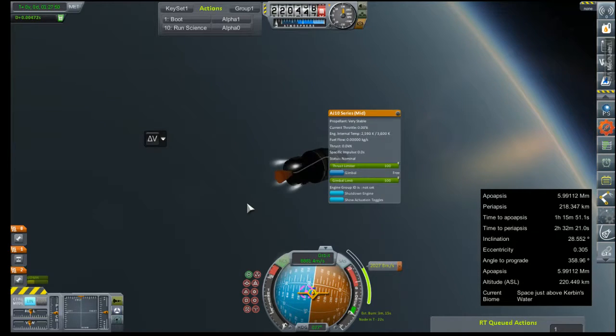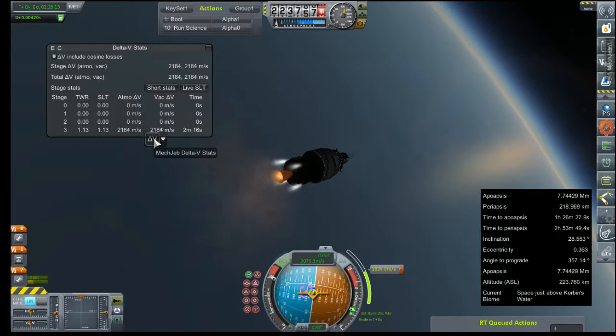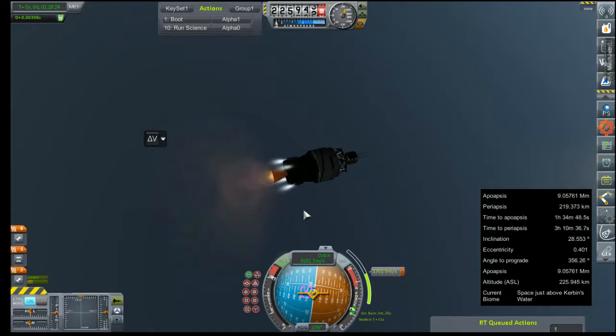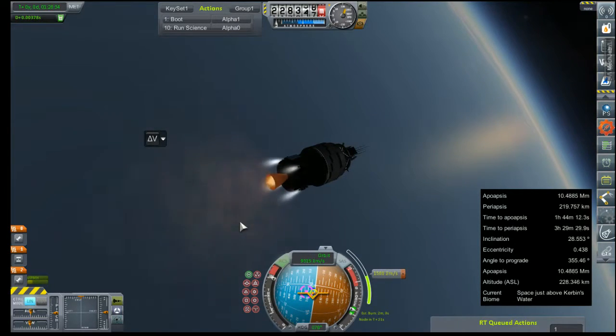We really only need to save 40 or 50 of that for reorienting once we're at the moon. Shut the engine down now that we're at three minutes. Light it back up again. I'm glad I didn't talk too much and forget to do that, because I have trouble chewing bubble gum and walking at the same time. There might have to be a mid-course correction, but I'm hoping it will be small enough that we can do it just with our RCS thrusters.